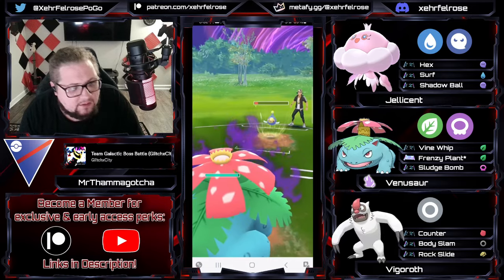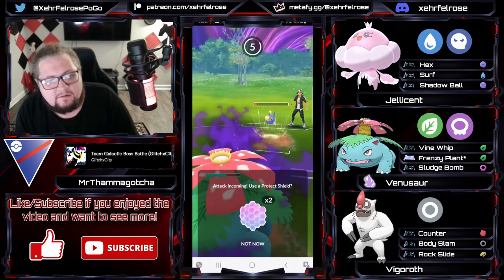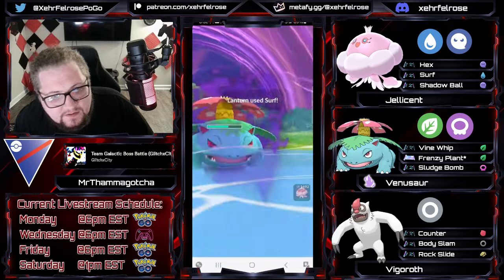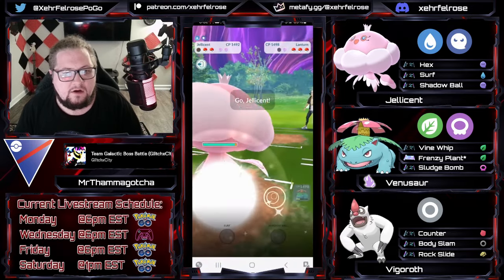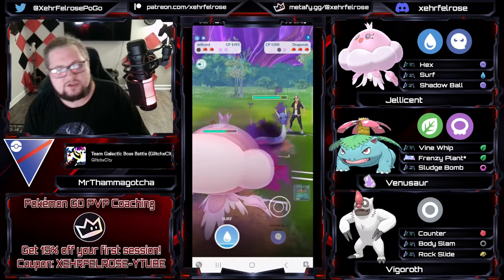Doesn't matter if they throw Thunderbolt — doesn't matter if they throw Surf — doesn't matter at all. Jellicent doesn't want to see this. But Thunderbolt plus Surf is going to do quite a bit of damage. At this point maybe saving shields for Jellicent, hoping to get a shield off. Everything's changing now — Shadow Ball into the Shadow Dragonair that just came in. Does the opponent want to give up another shield so quickly, knowing that Noctowl is a win condition here, now that they know Tamagotcha's entire team?